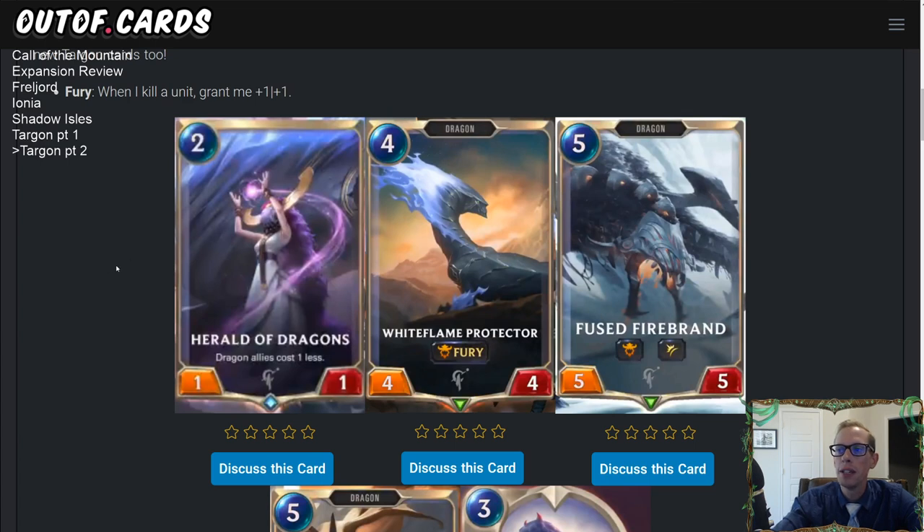Here are just a few dragons that are new in Targon, and one's in Demacia. We have Herald of the Dragons — two mana, 1/1. Your dragon allies cost one less. So a nice little card that can be in play and help you play your dragons for less mana. If you have Herald of the Dragons on turn two, your dragon allies will cost one less, so on turn three you can play White Flame Protector — it normally costs four but costs one less. Dragon decks will definitely be playing three copies of Herald of the Dragons.